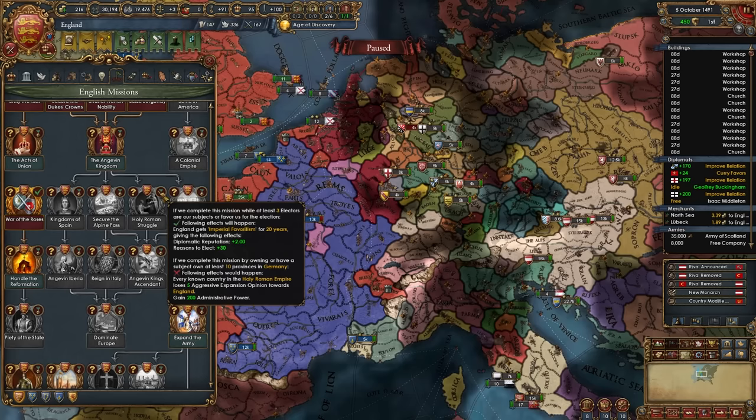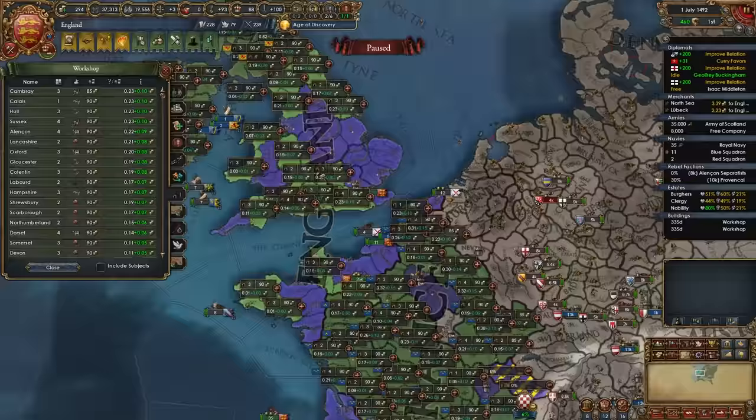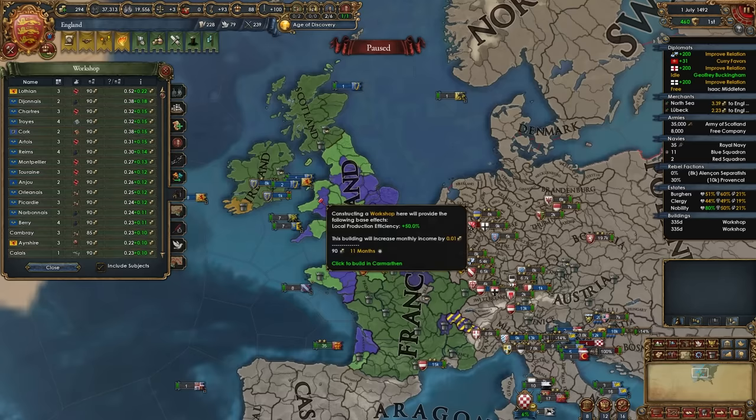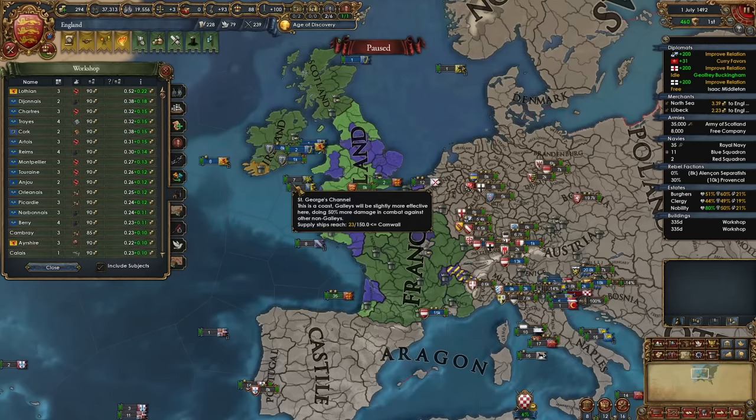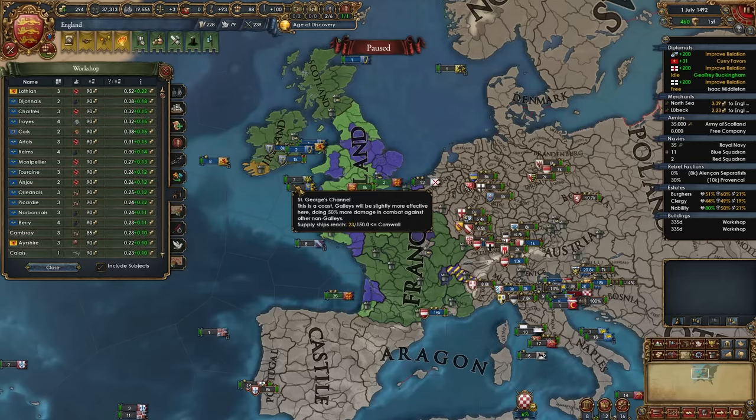This mission is the most important one — where we gain diplo rep and reasons for electors to vote for us, they lose aggressive expansion towards us, and we gain some points. When you've built all the relevant buildings in your provinces — like I have in all the high value trade good provinces — you can include subjects. You're going to get that land either way later, so why not make your subjects richer? They're all junior partners, they'll be stronger, help out in wars more, and the provinces will already be well developed once we get them.